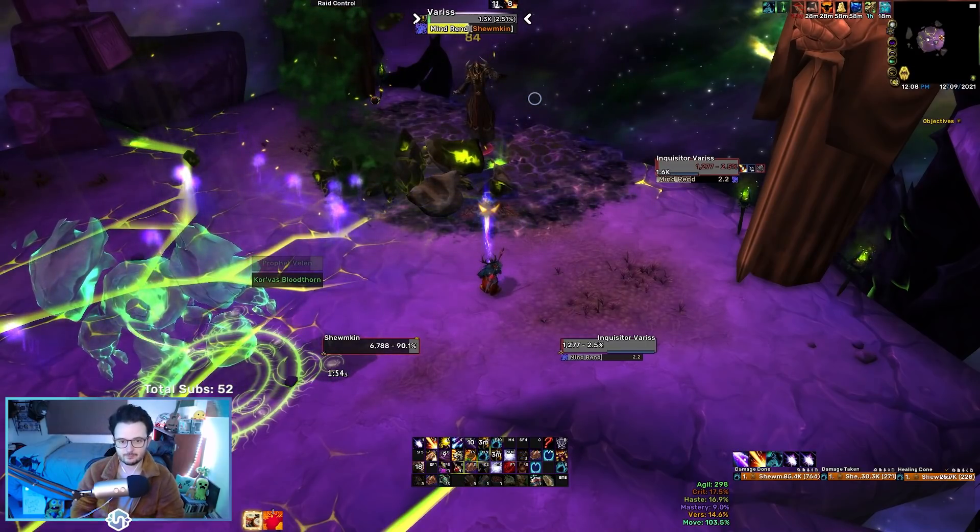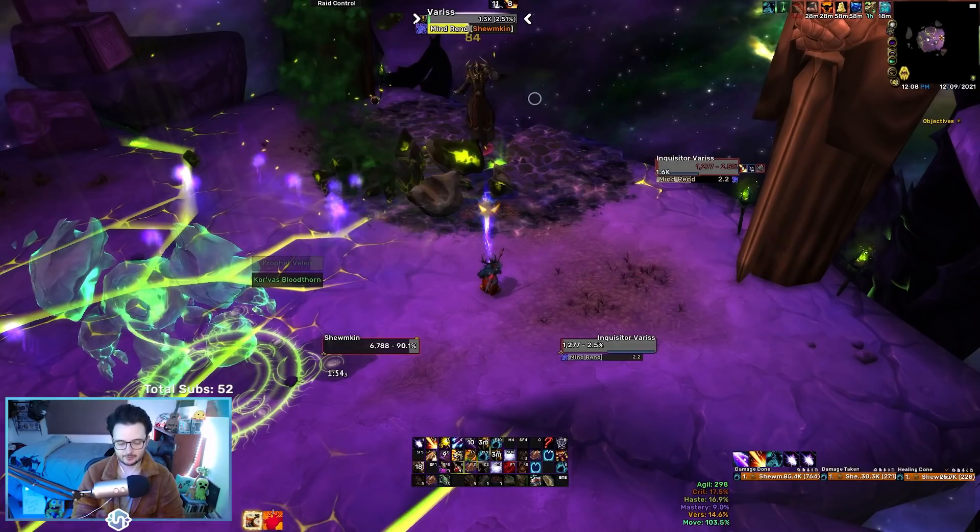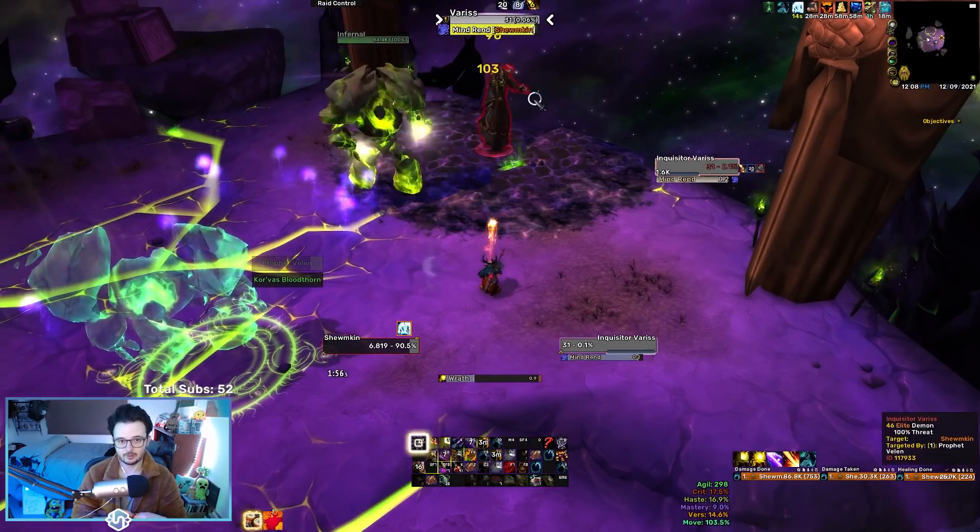I'm going to pause right before the phase swap to talk about what to do when the Cruel phase happens. Cruel is going to cast Annihilate and you can live through just the first Annihilate with Ironfur up. When Cruel comes down, try to get a Sunfire and Moonfire on him and make sure you have dots on the Infernals too. Then go into Bear, use Lust, use whatever potion you have, use your Jotungeirr if you have it — go full damage mode. What's really important about Cruel is managing Orbs as well as managing your CDs: Barkskin, Survival Instincts, and Frenzied Regen are all extremely important in this phase.